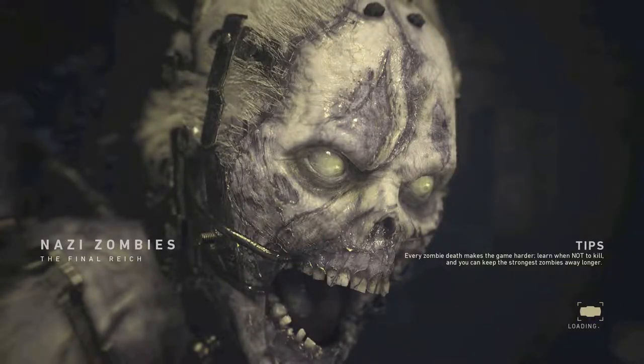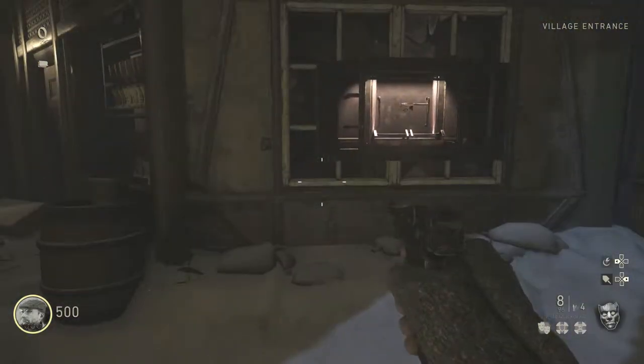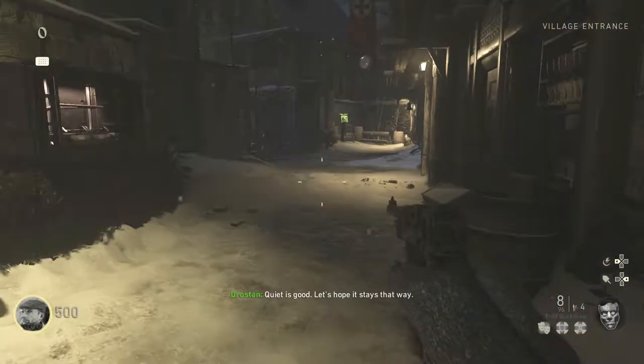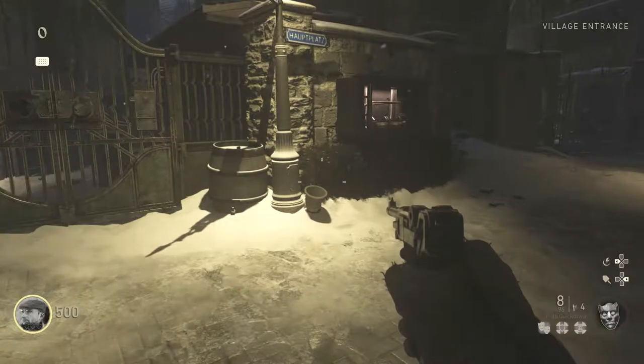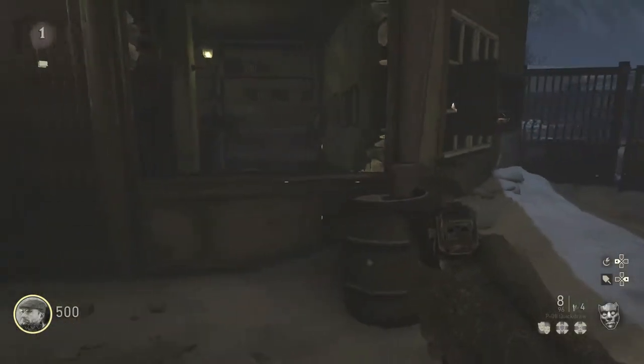What is going on guys? It's me Randall465 coming at you today with my first ever Call of Duty World War 2 Zombies tutorial. In this one, I'm going to be showing you how to open up the Pack-a-Punch on the brand new map. I don't know how to pronounce it, so I'm not going to attempt it. In order for us to do this, we need roughly about 12,000 points without buying guns.